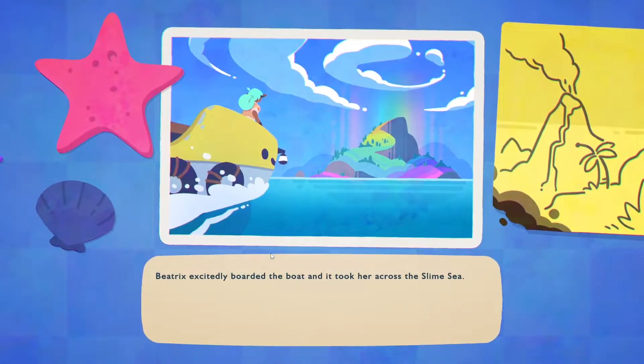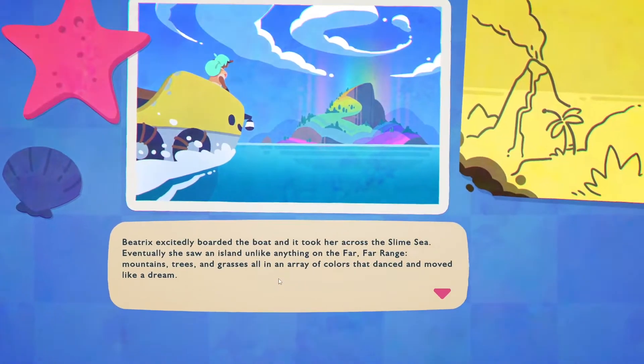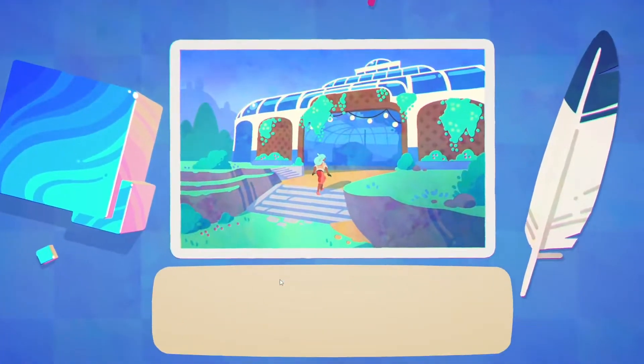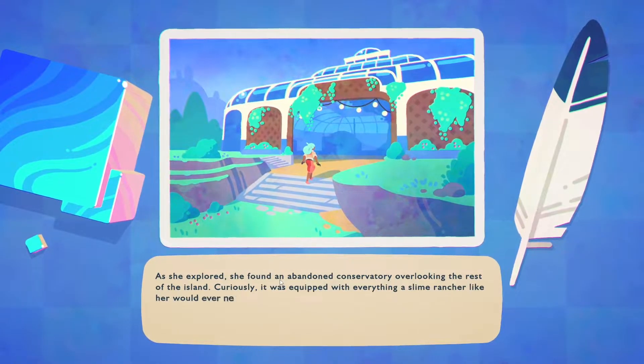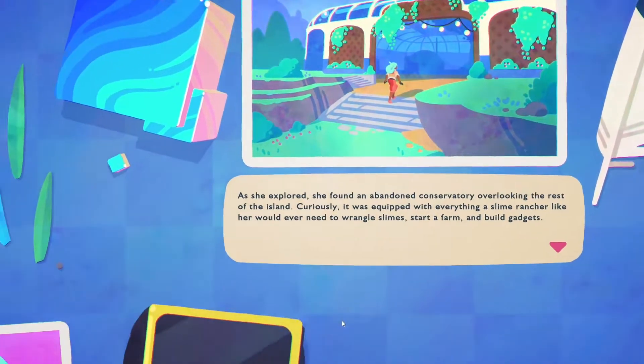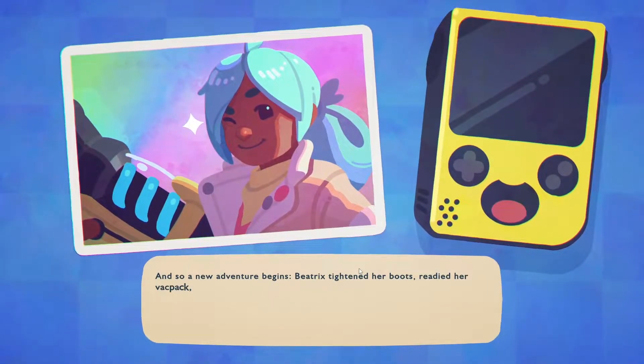Beatrice excitedly boarded the boat and it took her across the Slime Sea. Eventually she saw an island unlike anything on the Far Far Range — mountains, trees, and grasses all in an array of colors that danced like a dream. As she explored, she found an abandoned conservatory overlooking the rest of the island. Curiously, it was equipped with everything a slime rancher like her would ever need — to ranch slimes, start a farm, and build gadgets. And so a new adventure begins — Beatrice tightened her boots, readied her backpack, and set out to explore Rainbow Island and uncover its mysteries.